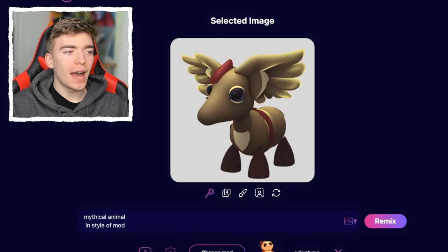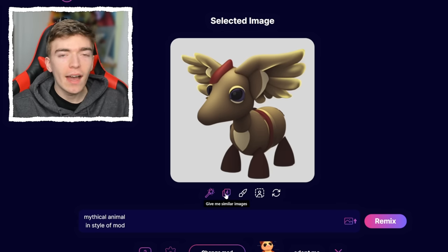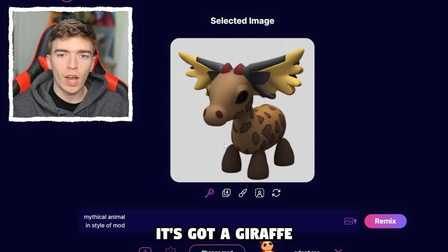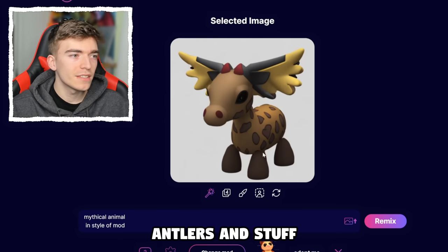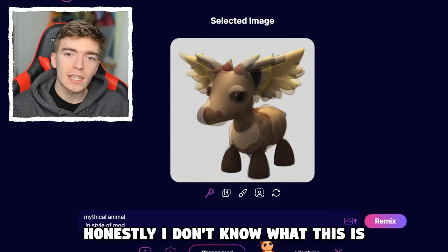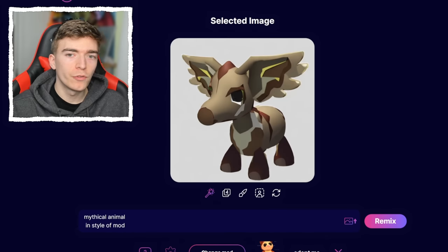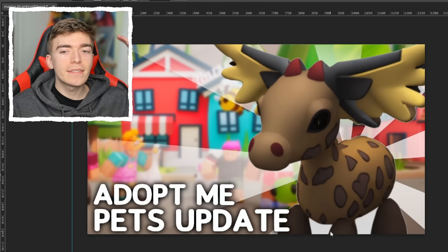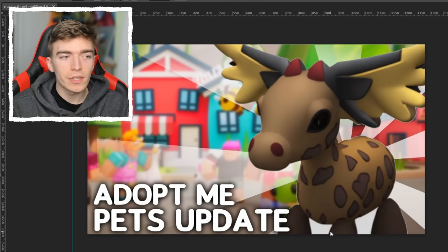I asked for a mythical animal in the style of Adopt Me, and it's given me this. I don't know what animal this is, but I kind of love it. It's made me four variations — this one looks like it's got a giraffe body with antlers. Honestly all four of these are really interesting. Here is the new pets update — this just actually could be passed off as real at this point.